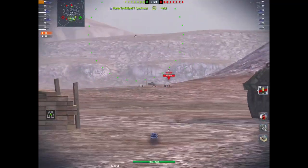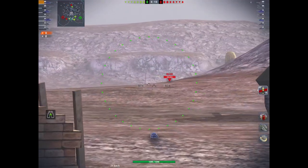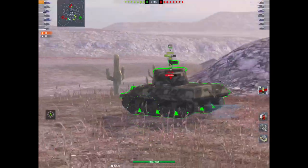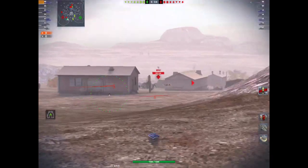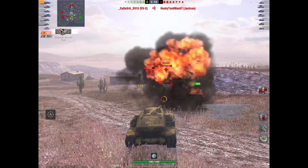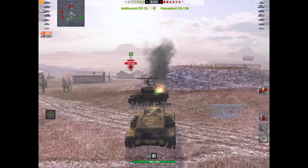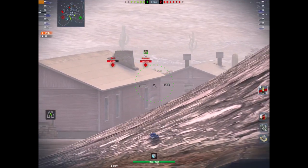Damage-wise, you're knocking out about 300 alpha. It's nice — not setting the world on fire, but it is nice. You'll pen most things in tier 7 and tier 6. Sometimes it struggles with tier 8, but not really — the penetration value is pretty good. There's a KV-2, and boom, knock 260 odd into it. Pretty straightforward. And because of the low profile, I can get behind this carcass of a tank and basically get away with it.